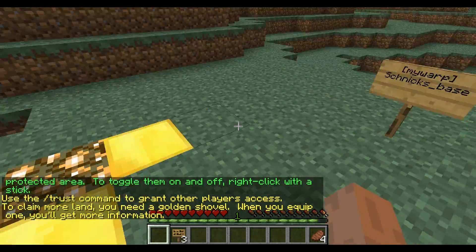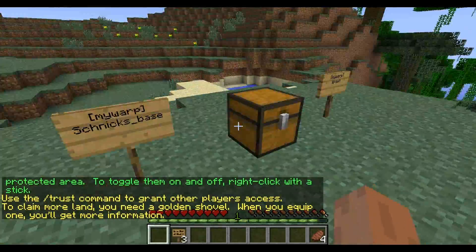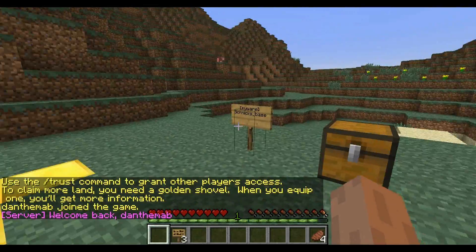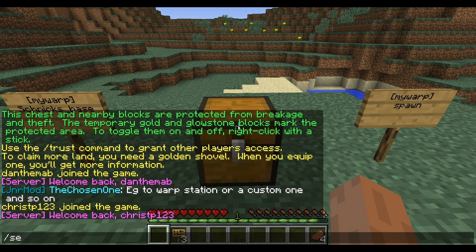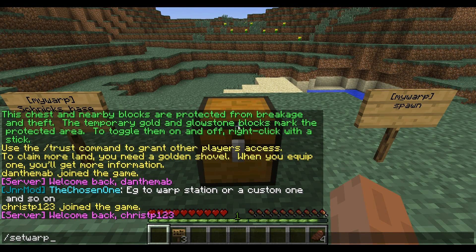Now what I'm going to do is place a chest down, and that will put me in a claim. I haven't set up a claim yet, and in order to make a warp you have to be in a claim. So I want to go set warp and we'll just go 'test'.